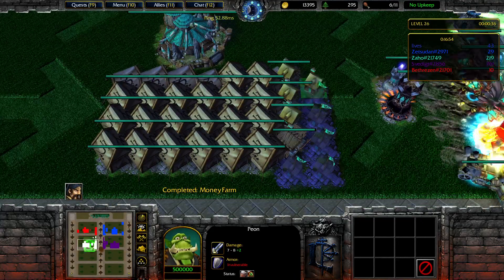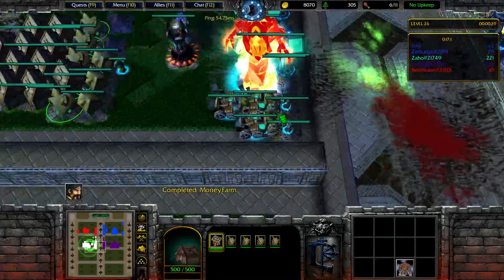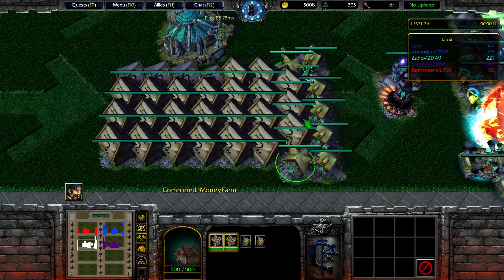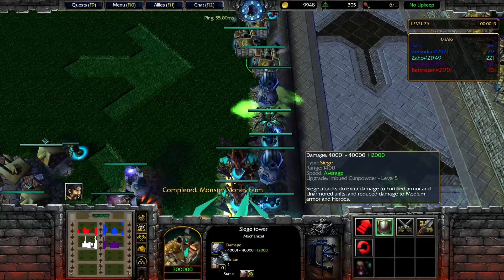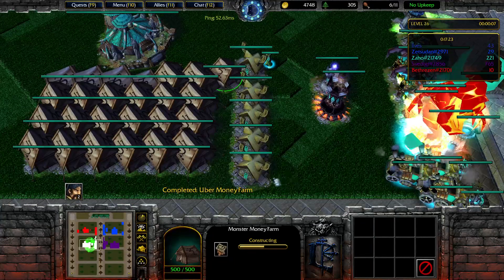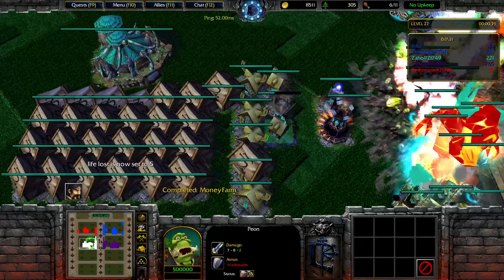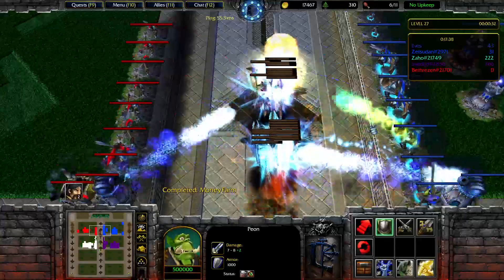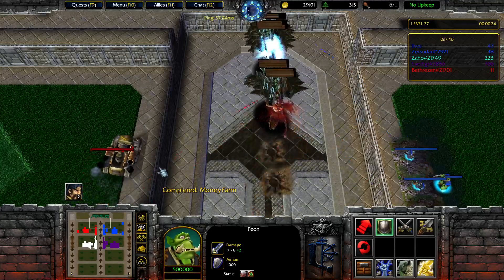So basically you need to just build farms — more and more farms — and then just destroy them for upgrading these towers, the siege. There you go. So let's keep doing that. Oh, we are gonna... yeah, we die. Right? Yep.